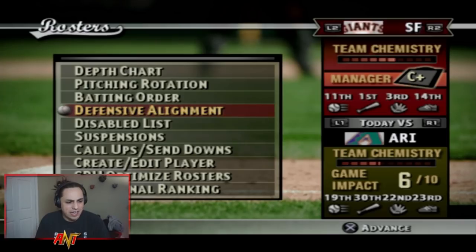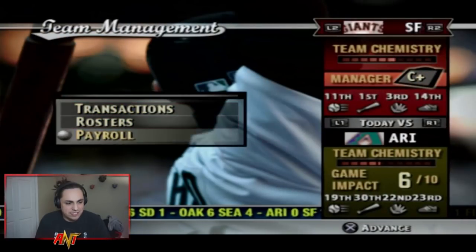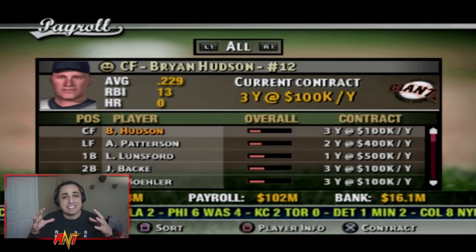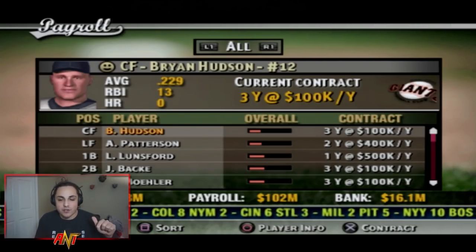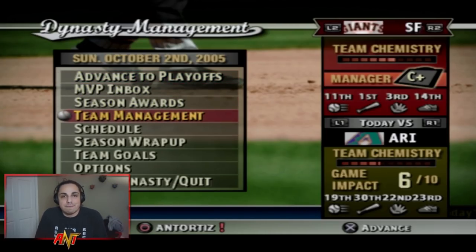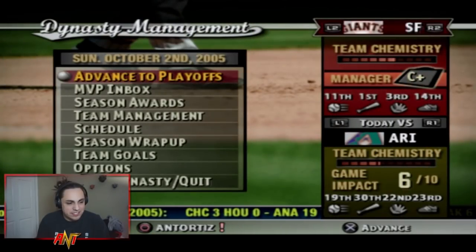Looking at team management: our bank has $16 million to work with, payroll is $102 million, and our budget is $118 million. It lays out clearly how much we have to spend and how much we've spent. It's a super simple payroll system — something MLB The Show should really have. Let's advance to the playoffs.